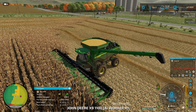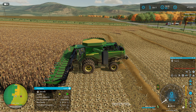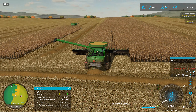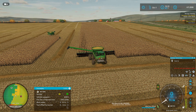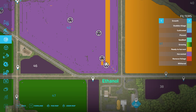We might just finish this episode — I didn't think we would, but we've got a few minutes left. This combine probably has one more pass after this but it looks like it's going to be a mostly empty pass. There's a strip out in the middle and we just need a grain cart over here to unload it — looks like they're both on their way.